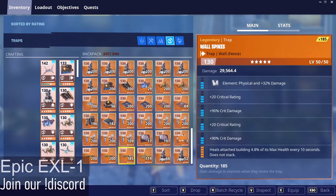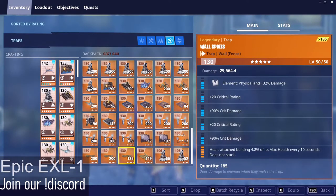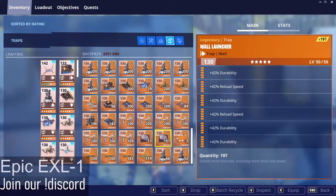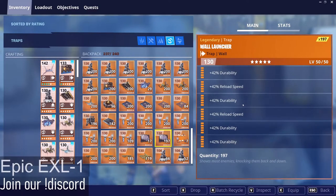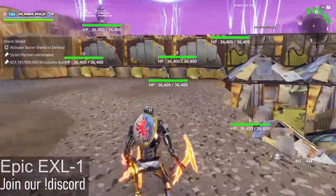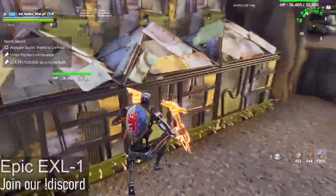On the wall spikes we're going to want heatable attached wall spikes — 5% of max health every 10 seconds. For the wall launchers over here, we're going to want double reload speed and 4 durability. We want lots of durability because there's no need for tons of impact — they're only there to redirect the husks to the geyser.